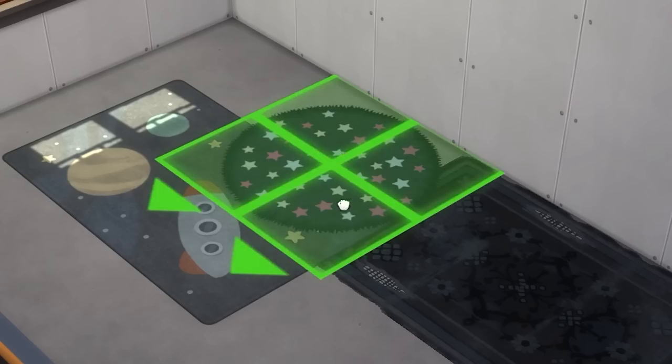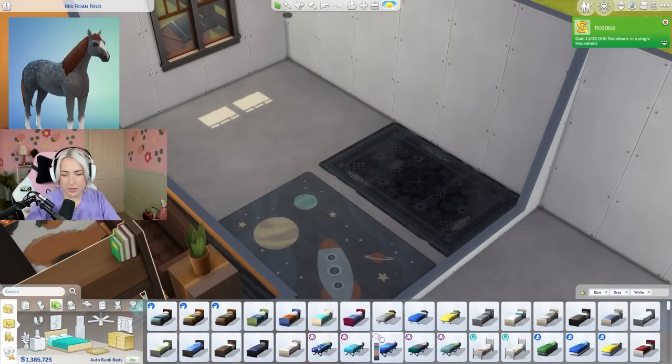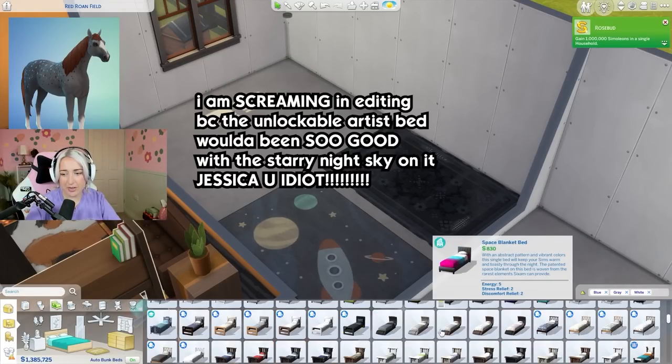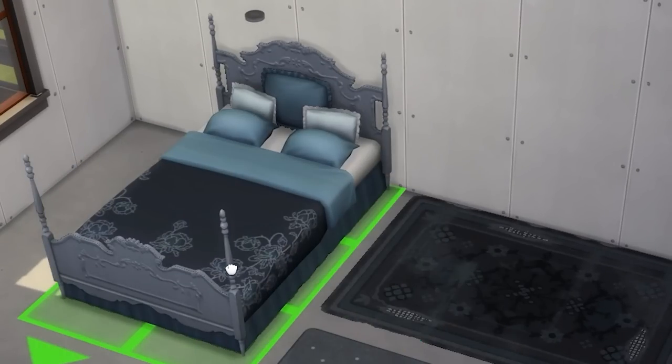I'm going to layer them. I think that one's gotta go and I think it's going to be these two rugs and maybe that one - that's too dark, there's no black in it. For the bed I'm hoping we have some type of space themed double bed. Do I think we will? No, but I do hope we will. Oh but that is the exact colorway of the horse, isn't it?